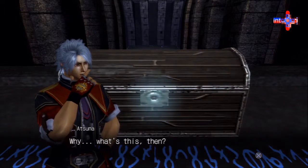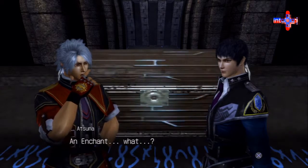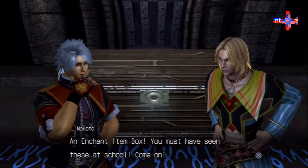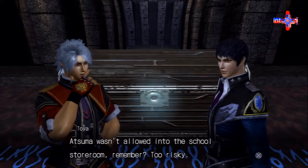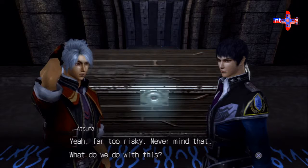Let's listen to Atsuma. If I could recall correctly, this is an enchant item box. You probably just press X on it. An enchant item box — you must have seen these at school. Atsuma wasn't allowed into the school storeroom, remember? Too risky.